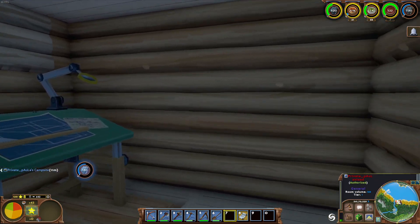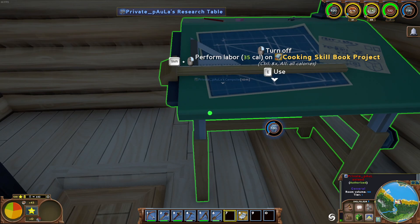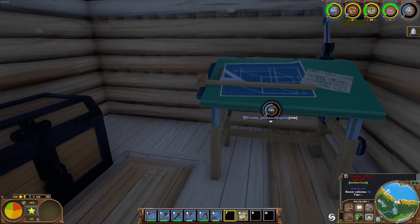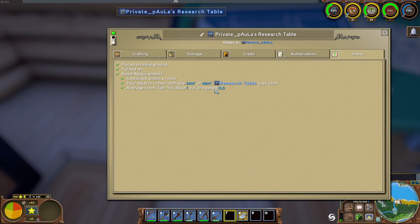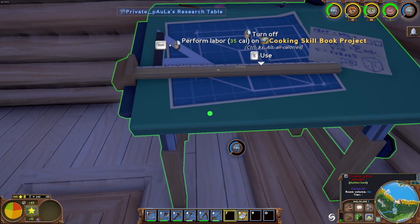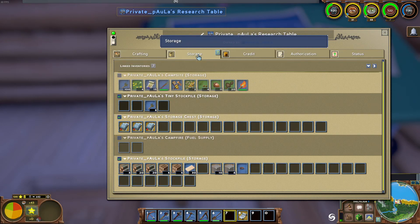First you will need a research table, which can be crafted at the workstation. To actually use it, you will need a room for this research table. As you can see here, it needs a room tier of at least 0.5. This room has a tier of one because everything is unlogged, so the research table is happy.